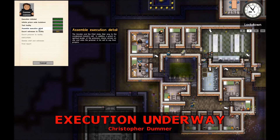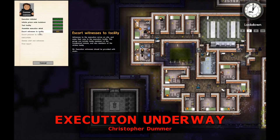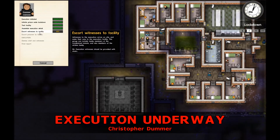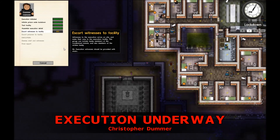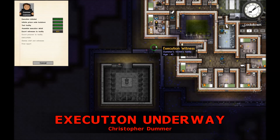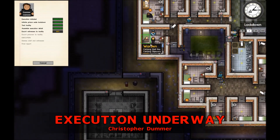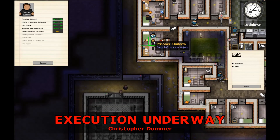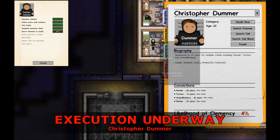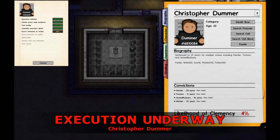They're making their way to the cell of the inmate. Final prayers, last words, I guess. Members of the victim's family - oh, I thought those were all his family, but this one is his family and this is all victim's family. I don't actually know what he did. Can we take a look at that? Multiple crimes: murder, torture, armed robbery. Yeah.